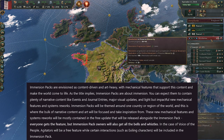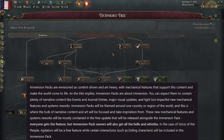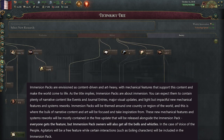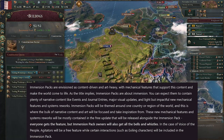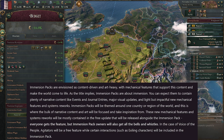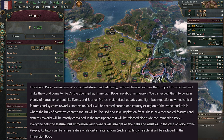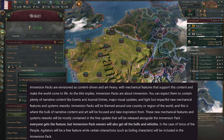Immersion packs are envisioned as content-driven and art-heavy, with mechanical features that support content and make the world come to life. As the title implies, Immersion packs are about immersion. You can expect them to contain plenty of narrative events, journal entries, major visual updates, and light but impactful mechanical features and systemic reworks — the kinds of things we've talked about today, like the agitators.